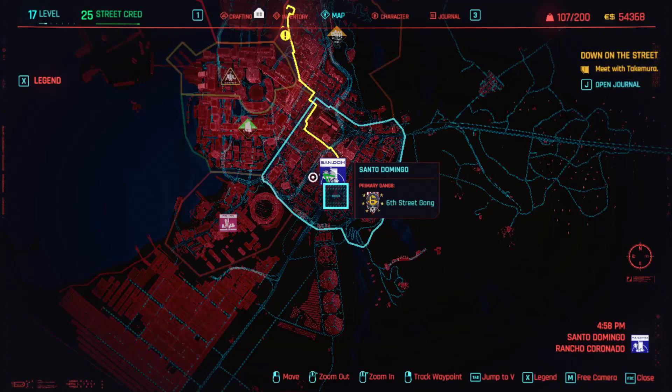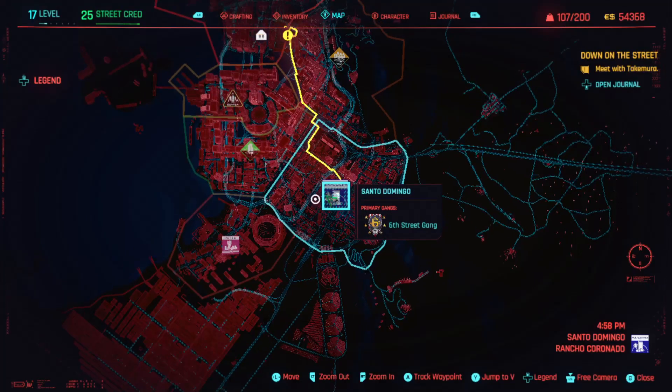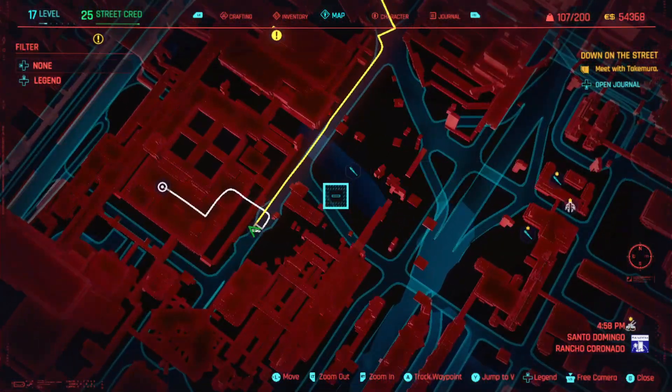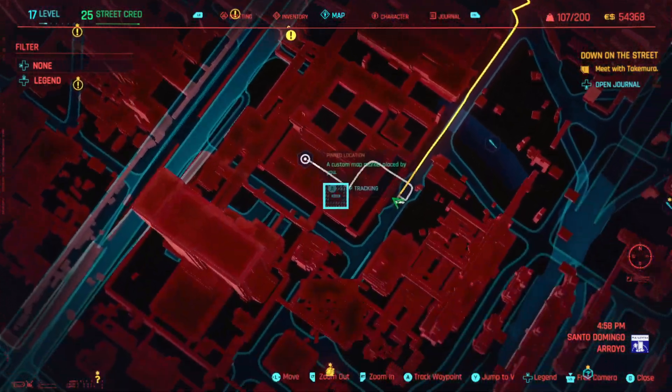So you want to go to the Santo Domingo region, and if you just put your crosshair over the Santo Domingo sign on the map and zoom all the way in, where you want to be is just to the west of that, in this little complex here.